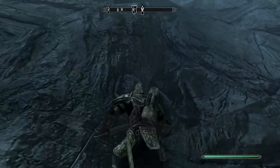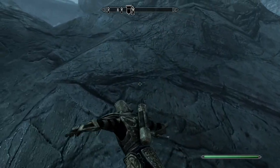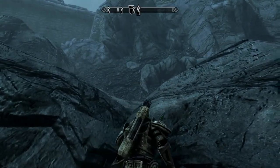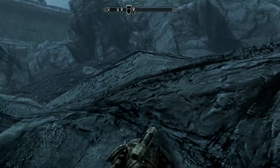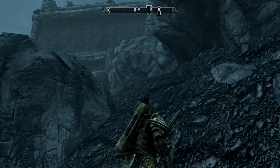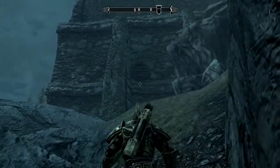I decided to do the hoppy-climby method up the cliff wall to get to Fort Sungard, and yeah, this is the hardest way of doing it. You can approach again from the back end, which is the Plains, and it's a much easier way of doing things. Once you get to Fort Sungard, you will end up fighting Forsworn.